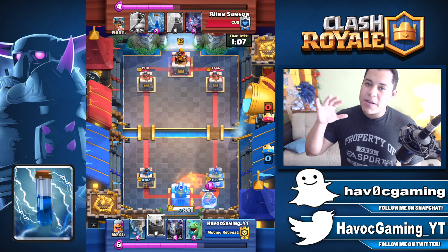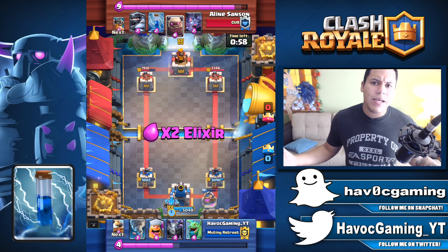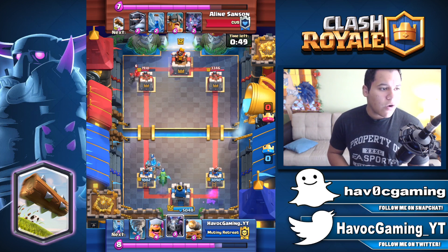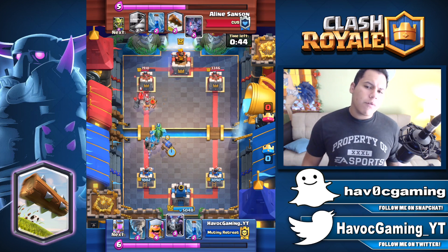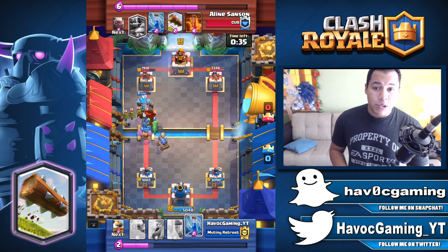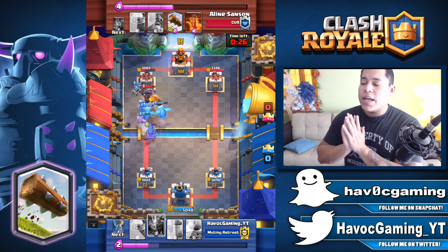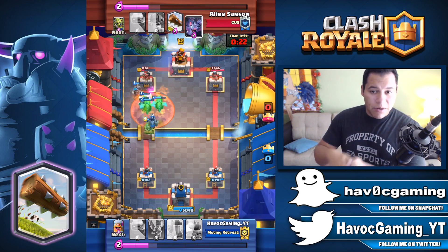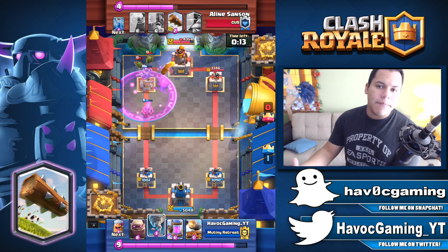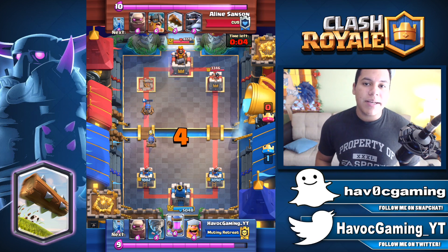The Zap is always been good — the meta has nothing to do with it. You can't leave out the Zap and call it a top 10. Number six is the Log. It's pretty much the same deal; we all know why it's here. The Log is just wonderful — you can take out small enemies, retarget by pushing back troops, and it can defend your tower from a Goblin Barrel. You can even use the Log to push a Miner toward your King Tower — if a Miner is right next to your King Tower, drop the Log and sometimes it'll push it right to the King Tower. It's the best thing ever.